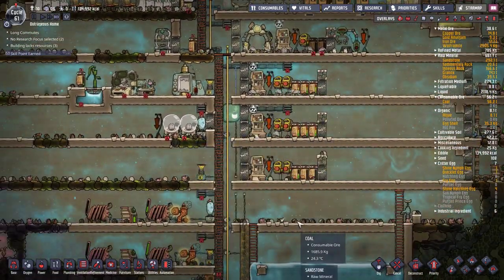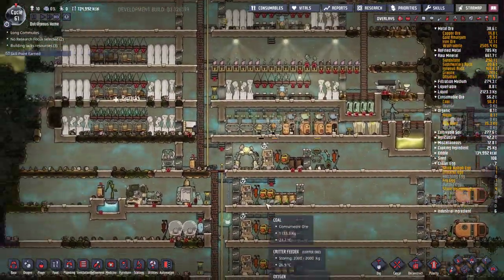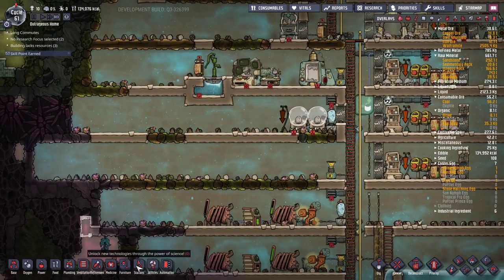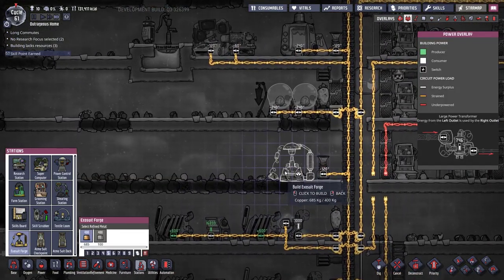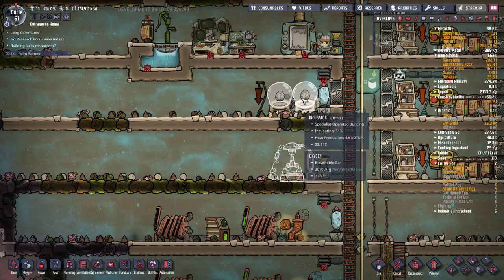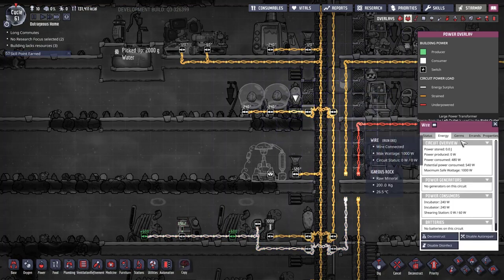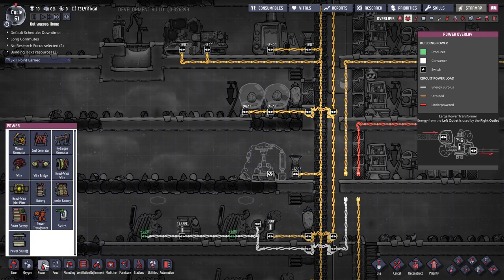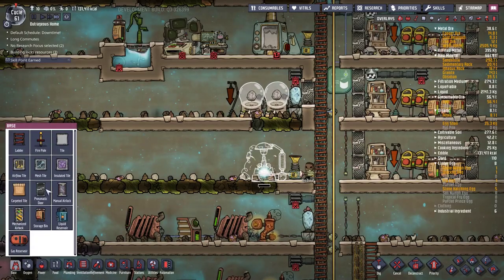I'll hook that back up once I've actually got all the stables full. Next up, we're going to get into making exosuits, so we need to decide where to put the exosuit dock and maybe start producing one. We're going to run it off the same grid as the incubators — they're on a separate power grid and not even close to maxing out, sitting at 540 watts.